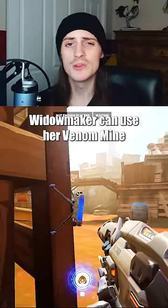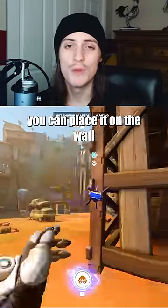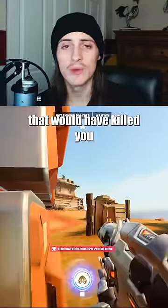Venom Mine Shield: Widowmaker can use her Venom Mine as a shield to block one burst of damage. While this may not seem substantial, you can place it on the wall where your head will be and shoot through it. Against another sniper, it will give you a massive advantage, as it will take one headshot that would have killed you.